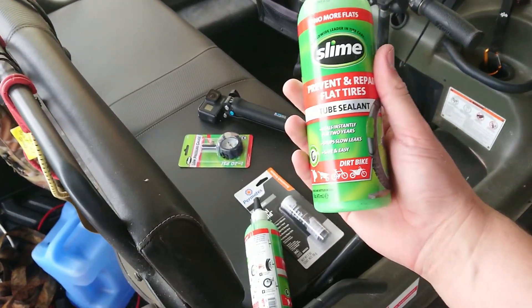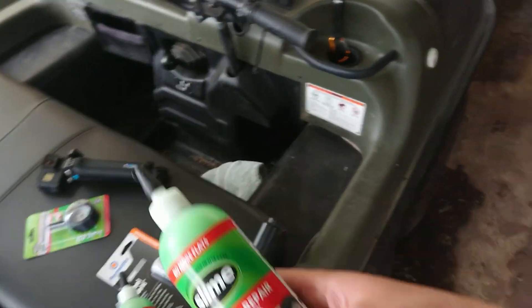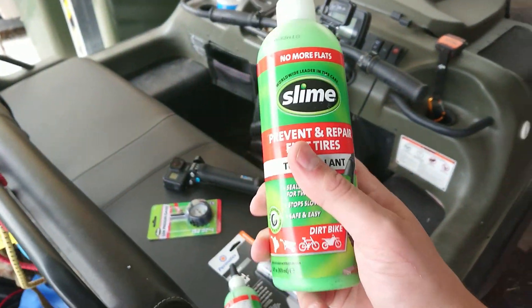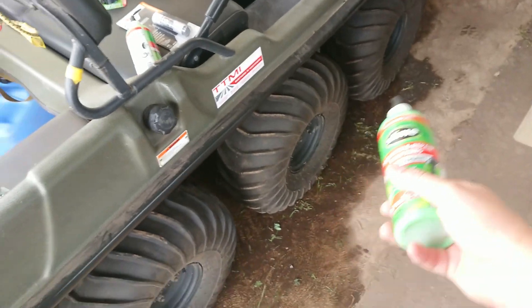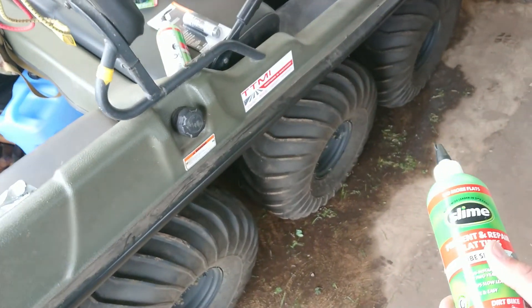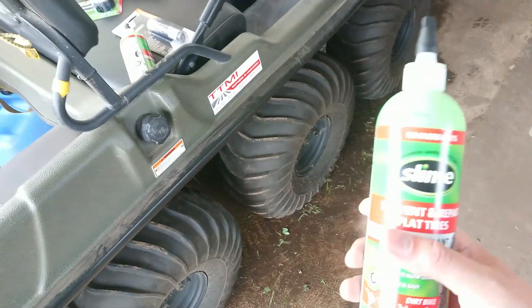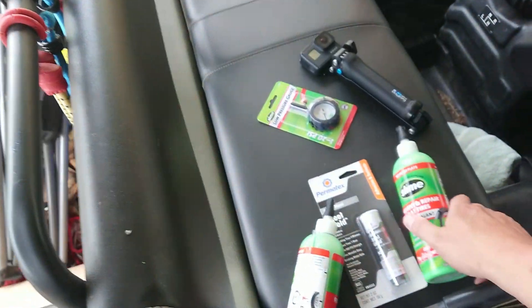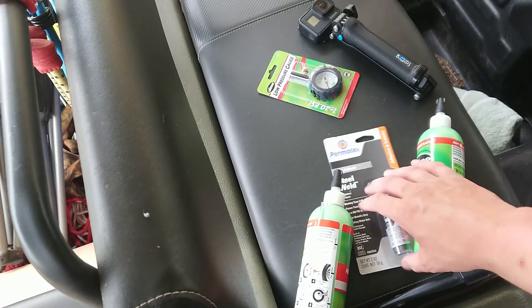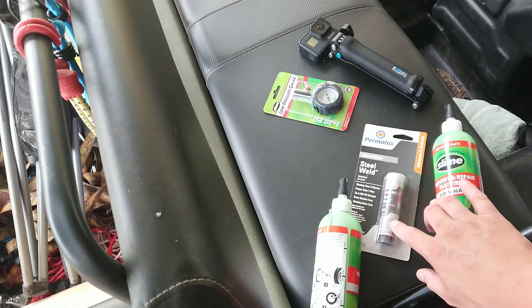Another thing I'm going to carry with me is this tube sealant stuff for those tires. I have a bottle of this stuff for standard tires and I'm probably going to put a bit in each of these tires at some point — just in case I get an accidental puncture in the field. It should self-seal at least enough for me to get home, and at five psi it should be pretty easy.